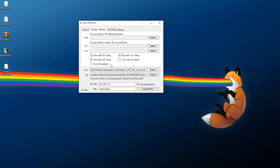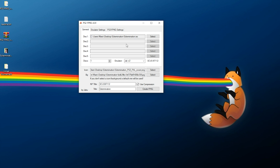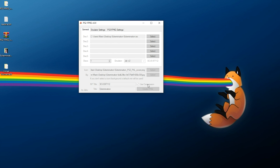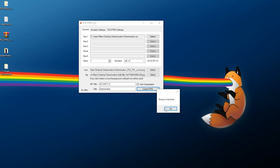You can play around with the emulator settings further if you want, but I really haven't had to experiment much. Click 'Create FPKG,' find a folder where you want to save it, press OK, and it will start creating the image. Just give it a few seconds or minutes to generate your fake package file, and that's it — the process finishes and you can click OK and exit.